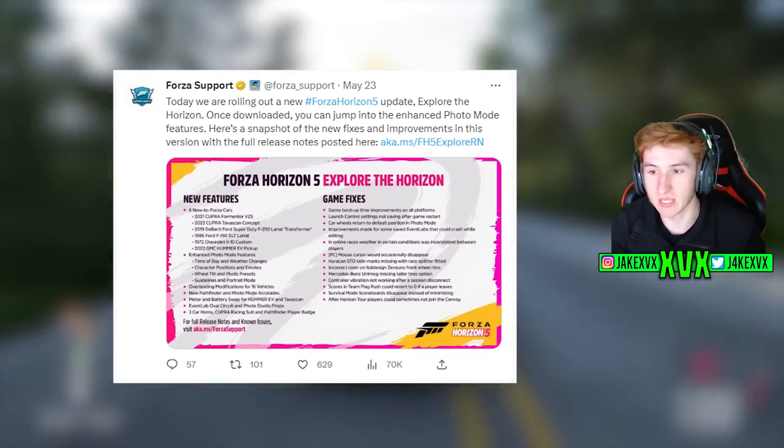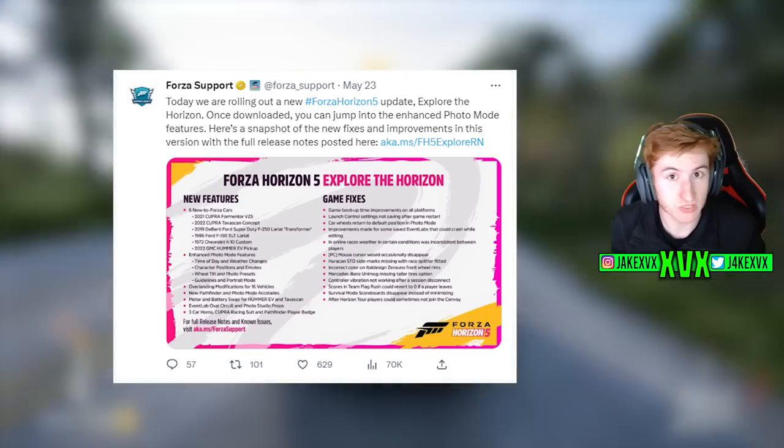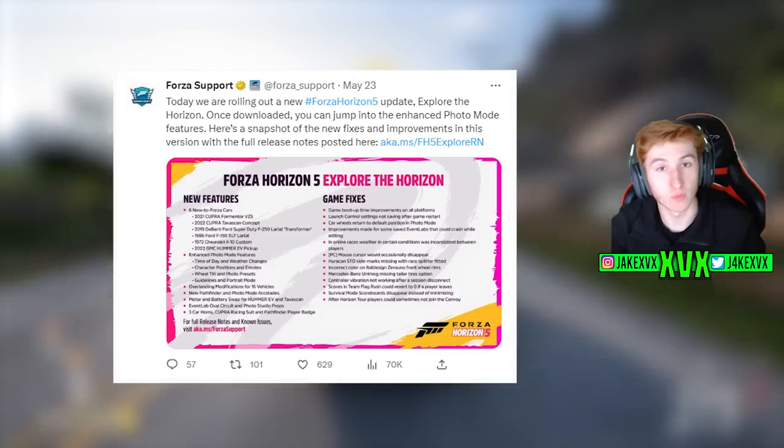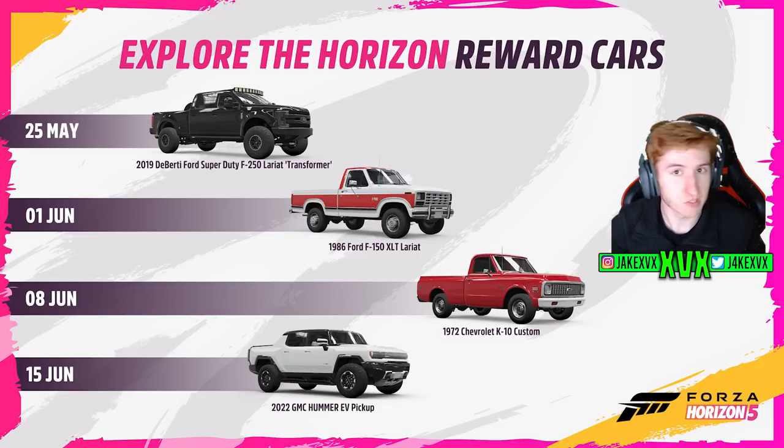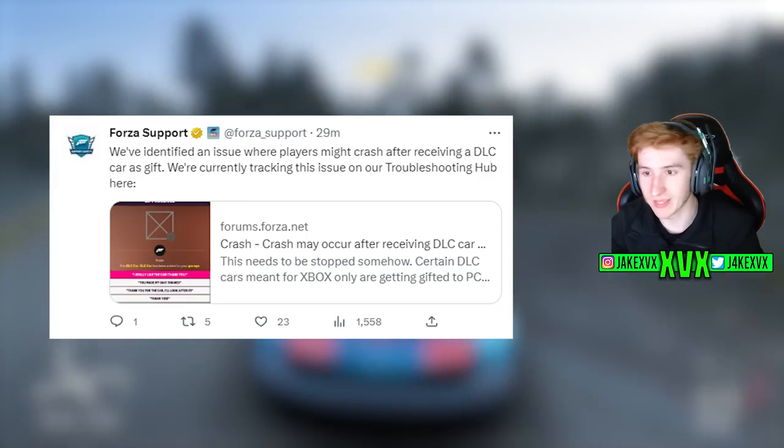We're starting over on Twitter. With the Explore the Horizon update releasing last week, we have the full changelog and the graphics that Playground Games created showing the new features and game fixes. Along with that, there's also a graphic displaying the new cars — what they all look like, what they all are, and the dates you can get them. It's always nice to see the effort Playground Games puts into these graphics.